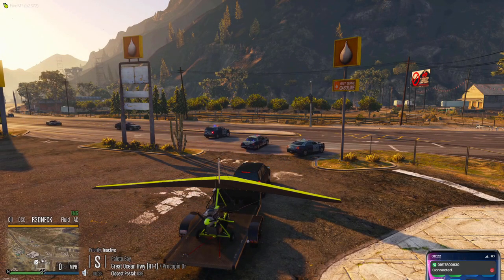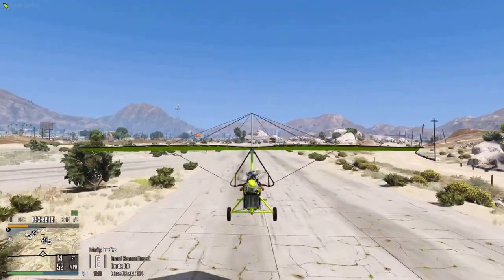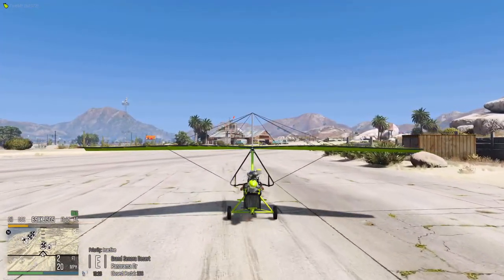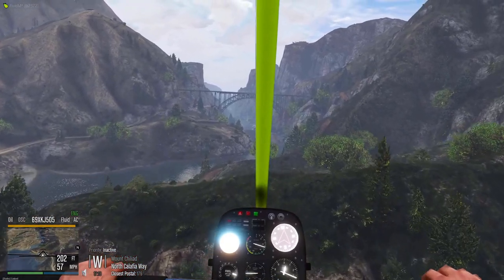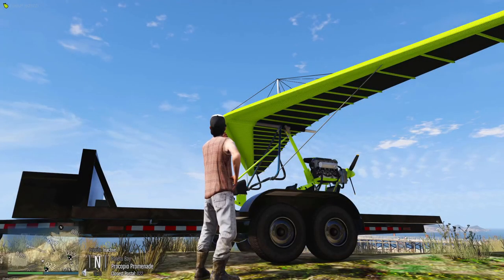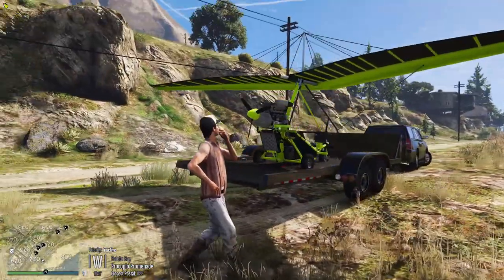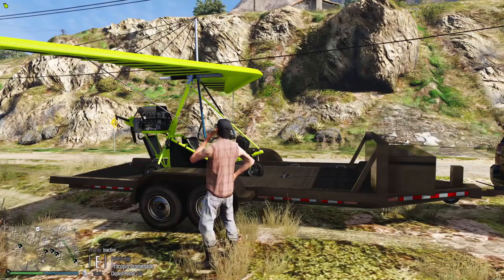What up everybody! Welcome back to another video. In this episode we have Dawson here, who is finally finished building his little hover-hovercraft aircraft wing glider slash makeshift death trap — whatever you want to call it — and we're gonna be taking it up in the air today to see how it holds up. Nice bright colors here to stand out in the county.